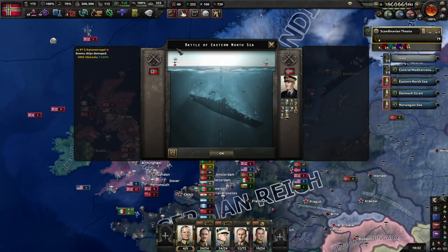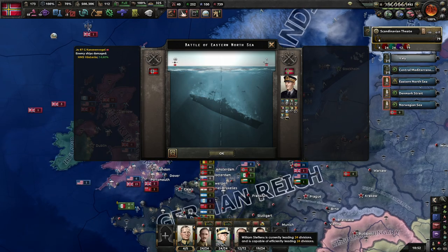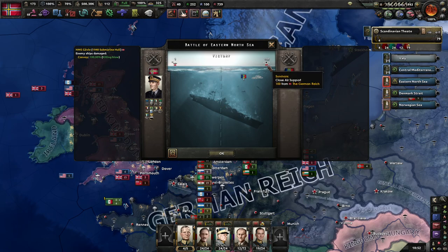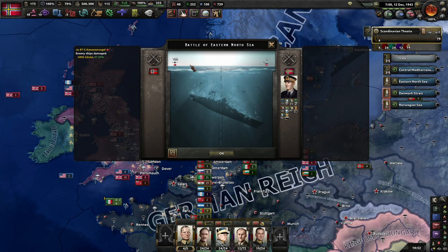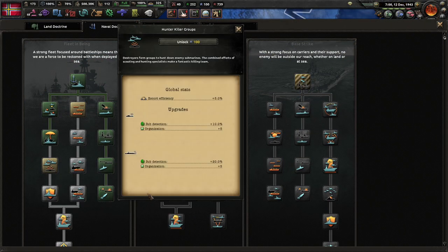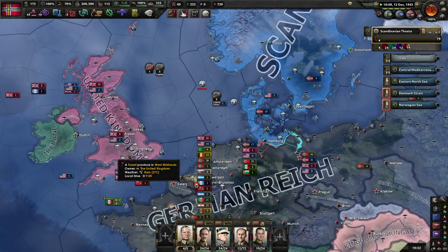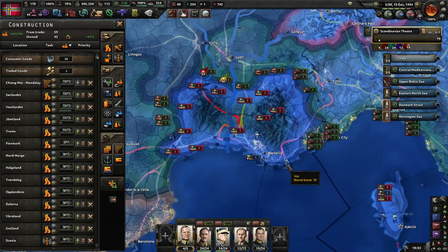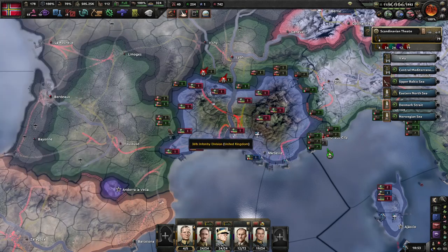It looks like they're starting to lose planes here — close air support planes. I don't know for certain, but another wing of only a few aircraft is pretty thin. It looks like the Brits have managed to take Marseille back from the Germans, which is significant.